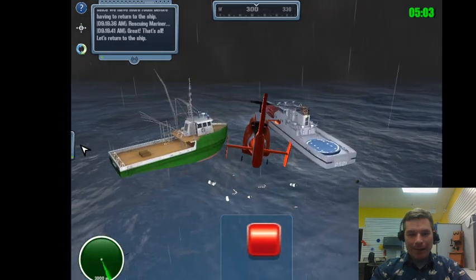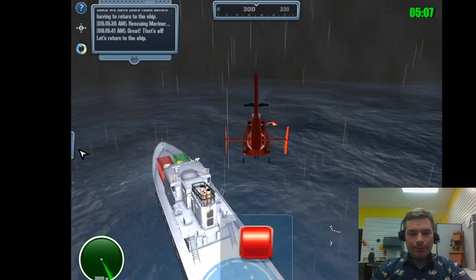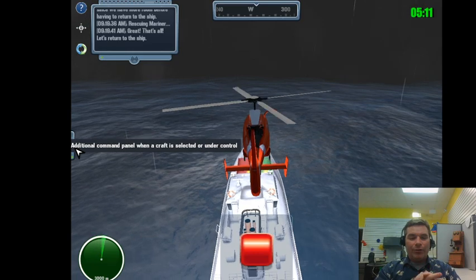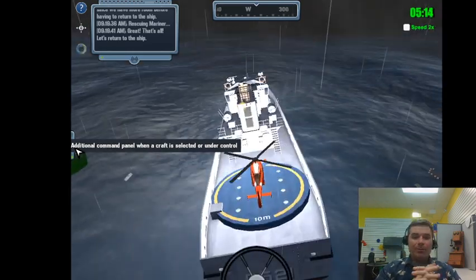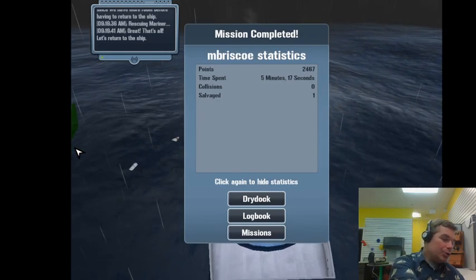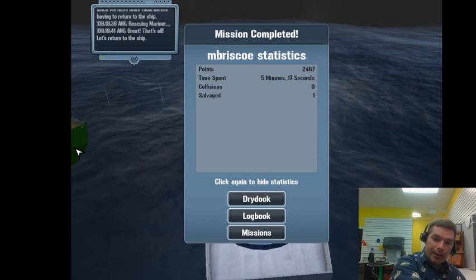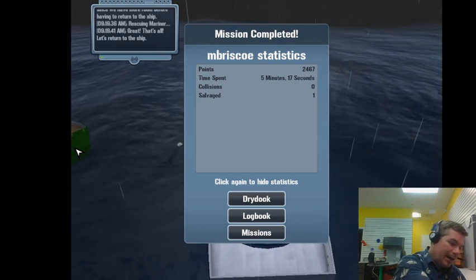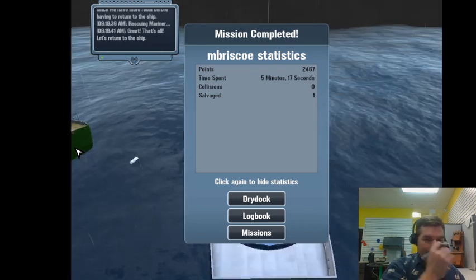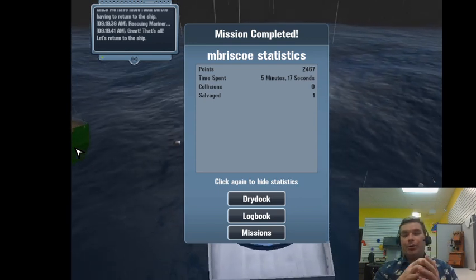Coming back in to the ship. I had the turbo engine and low drag rudders so we got here quickly. We got 2,467 points - that's pretty good, with zero collisions and one salvage.